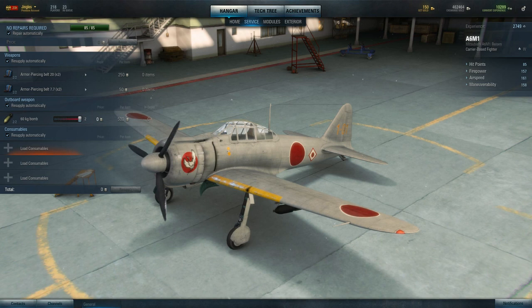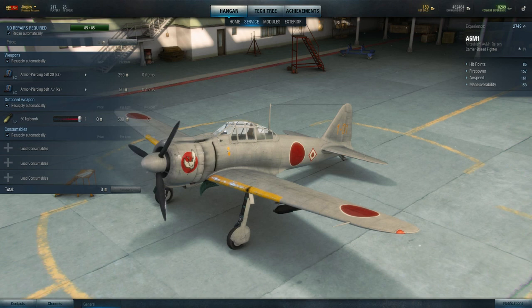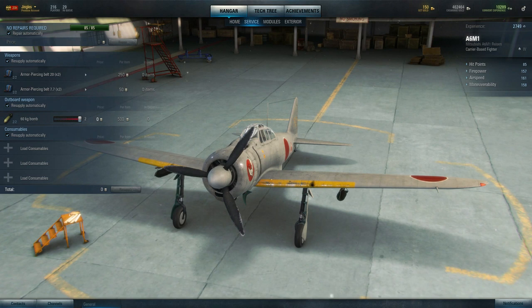Consumables — first aid kit, fire extinguisher, high-octane gasoline. Very, very similar. And it shouldn't come as any surprise, because World of Warplanes and World of Tanks are supposed to share a lot of similarities. That's the whole idea. So that's the service screen.